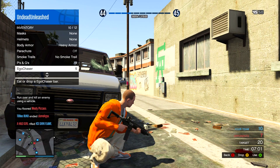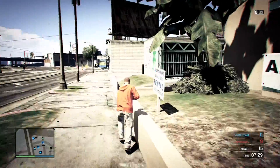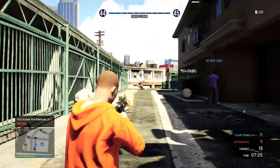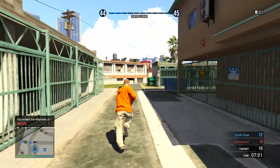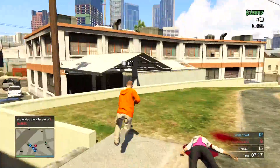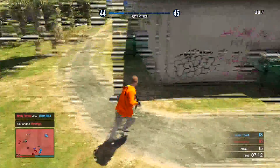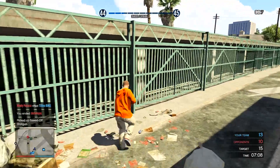Basically in GTA your health stops at 50%, but in deathmatch if you just go up against cover or a wall or anything like that and you pull out your inventory and eat your food, you'll automatically instantly refill your health. It refills so fast — it's better than regularly eating it. If you regularly eat it it's so slow, but if you go up against that cover and keep eating the food it's going to replenish instantly.